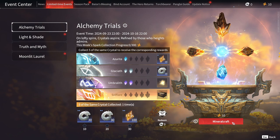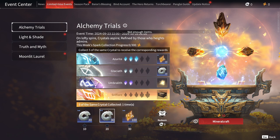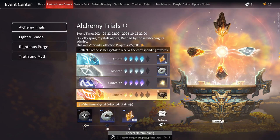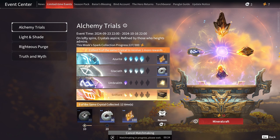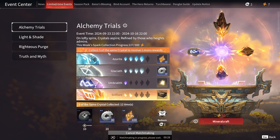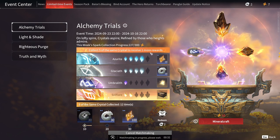Completing Azurite grants 10 spark; completing Glaciath will give you 10 Byman Jade, which provides access to various available rewards. Umberlith will grant a doubling bonus of the possible crystals obtained using spark after completion, and Soul Flare will give you access to a chest which provides 80 Byman Jade and 2 Perdoria chests.